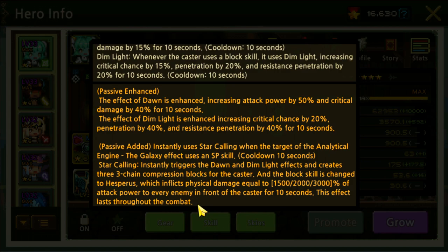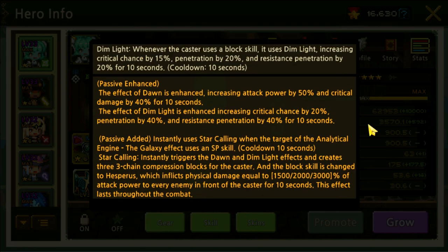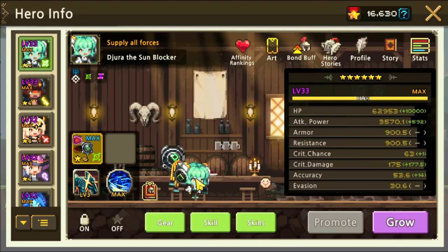Star Calling instantly triggers Dawn and Dim Light effects and creates three chain compression blocks for the caster. The block skill is changed to Hesperus, which inflicts physical damage equal to 1,500, 2,000, and 3,000% of attack power to every enemy in front of the caster for 10 seconds — so it's like an AoE. She is physical damage, so armor penetration is key. She buffs crit chance, attack power, crit damage, and resist penetration, making her a really good support but also a solid DPS.